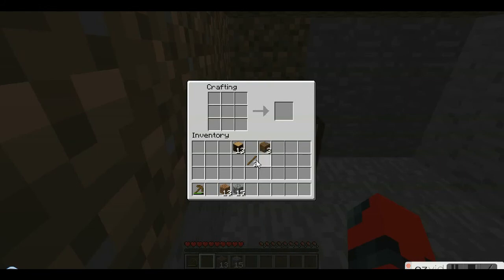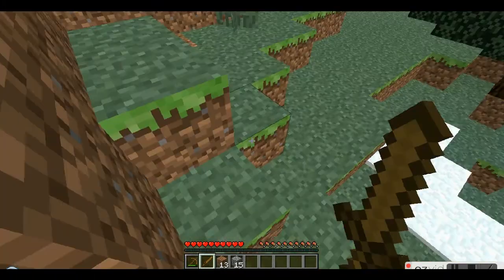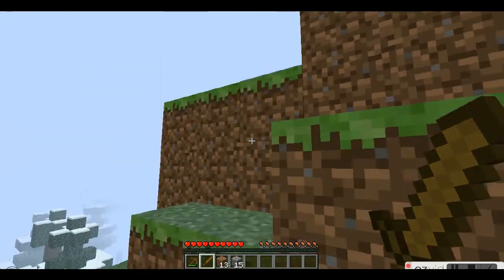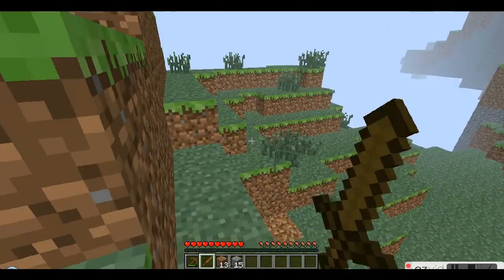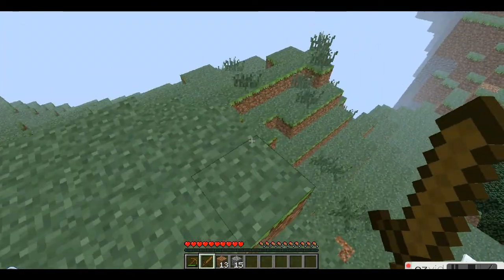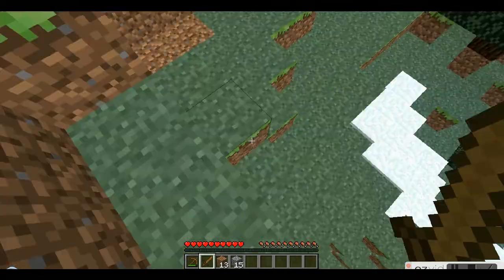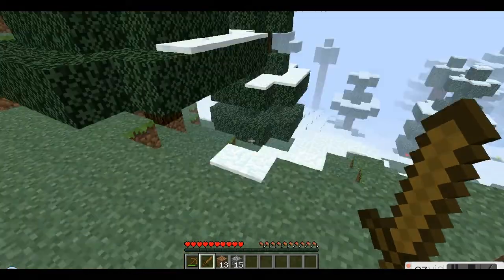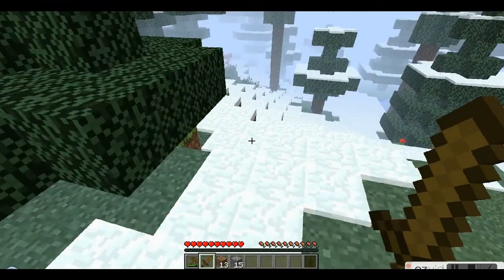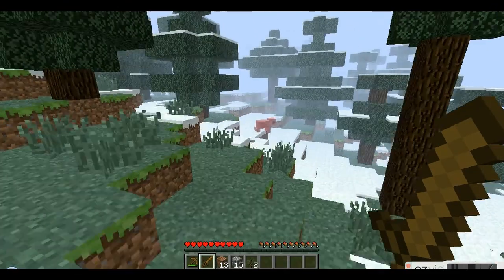So now I'm going to use one of our logs to make a sword, so that we can get some food. Be careful of jumping off high points, as you may lose hearts. And if your hunger bar is not full, then those hearts will not return until it becomes full again.